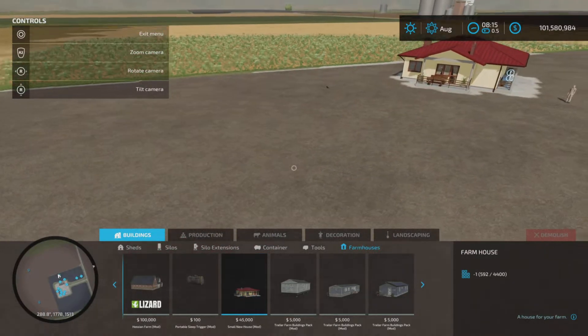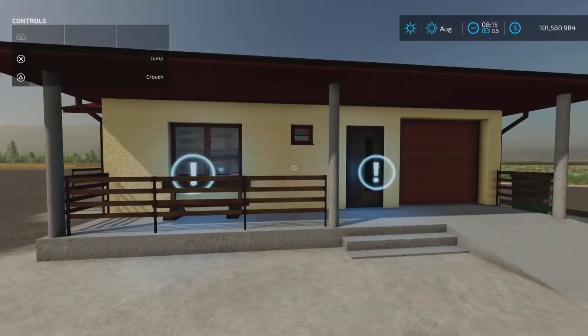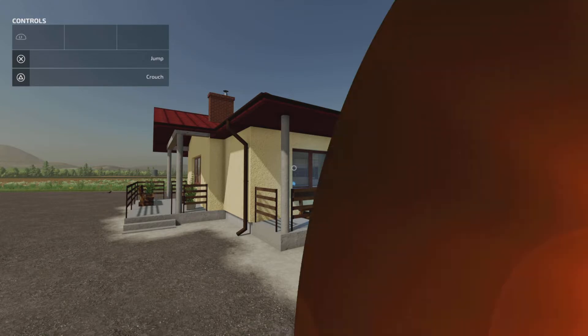It would have been nice if you could go inside. For 16 slots, you would have hoped that things could open up and be a little bit more useful, but it is what it is. That's the Small New House by MichaelLS, 6.95 megabytes to download and 16 whole slots on console. Thank you for watching, I'm Loony Farm Guy — remember it's only a game, so till next time, bye for now.